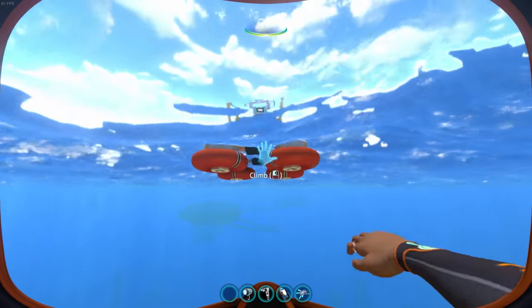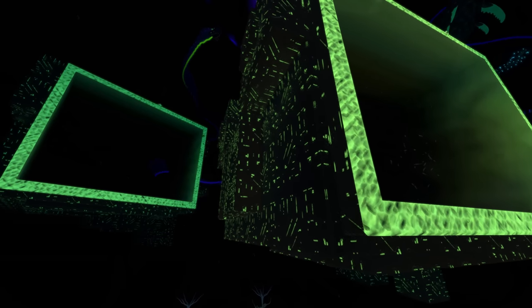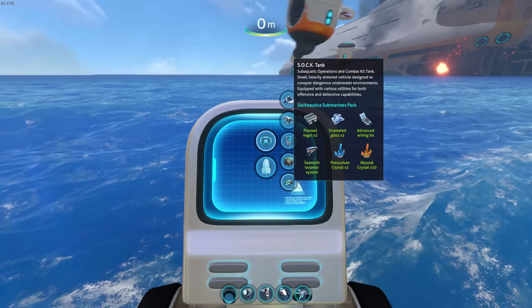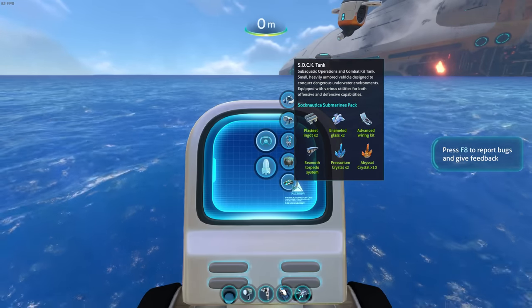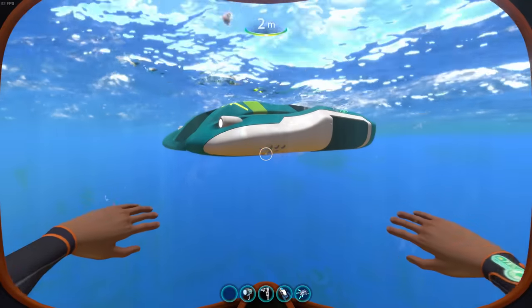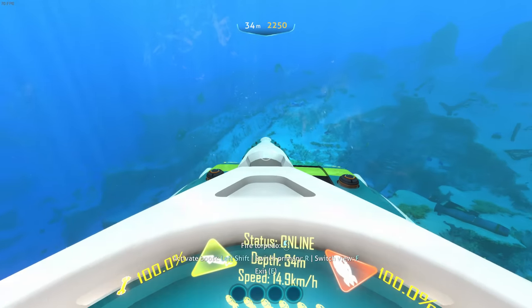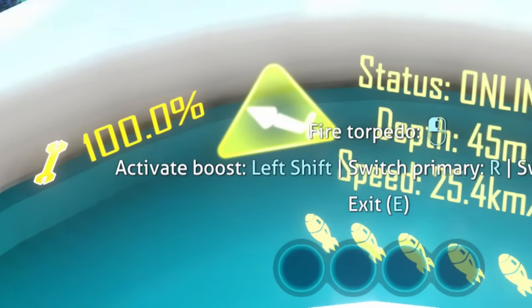In brief, this mod adds a ton of creatures, a ton of gameplay stuff, a new biome, and a void. But it also adds a freaking tank — the Sub-Aquatic Operations and Combat Kit tank. Small, heavily armored vehicle. Look at this thing. It's straight up a tank. That sound is awesome. There's a status display online, it shows the depth. Even the UI looks nice, man.